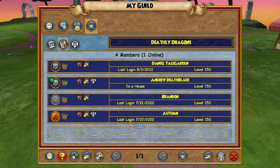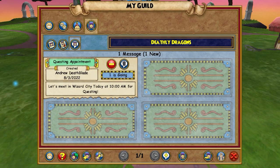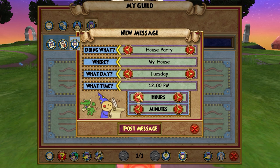The roles in a guild are: Decorators, who can place items in the guild house — allowing them to move, place, and trash items from the guild inventory into the guild house. Recruiters are players who can invite their friends to join the guild. Messengers are players who can send guild messages to the message board.